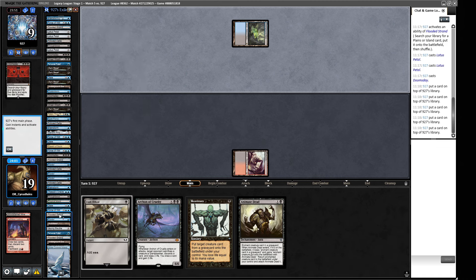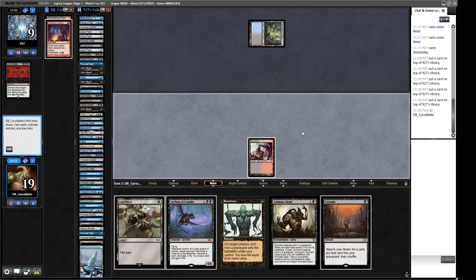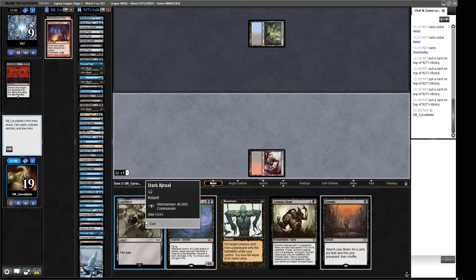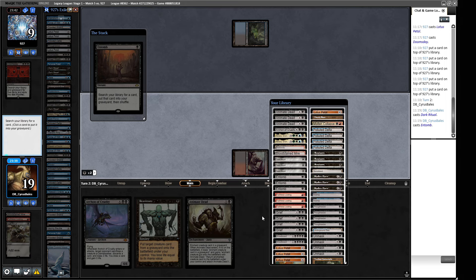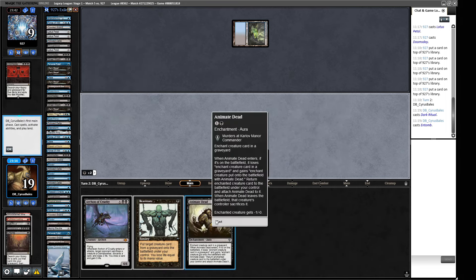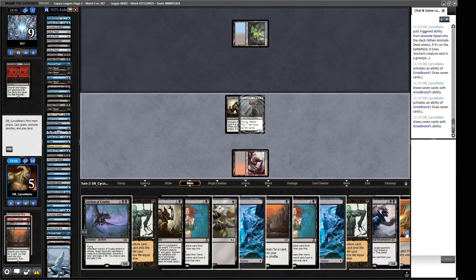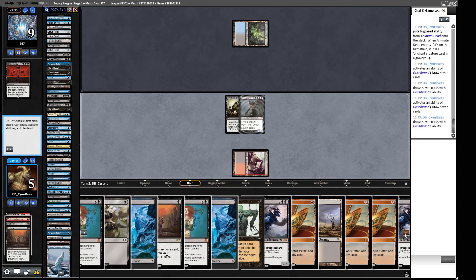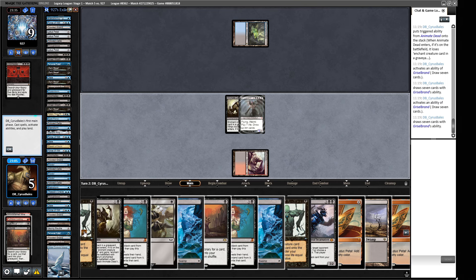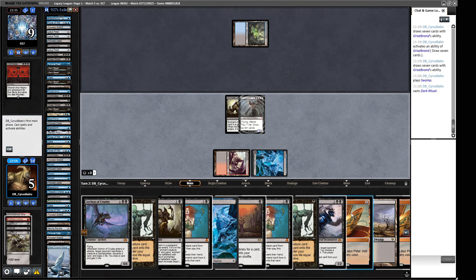At least we can flash it back soon — we've already got a piece of permission out of their hand. A Lotus Petal gives me Doomsday vibes. Yep, that's a Doomsday. This might actually go well for us. Dark Ritual, Entomb — I want the Griselbrand here so we can draw as many cards as possible. We'll Animate Dead it because that gives us seven extra cards; if we get Dazed we just draw a bunch of cards.